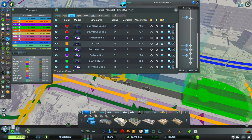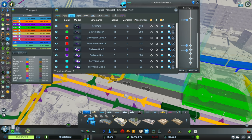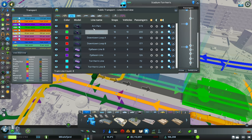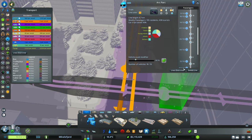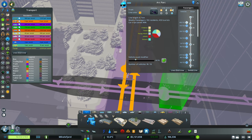Let's check our Arc Park line - still by far the most successful, by a factor of 2.5. I think it's also the longest, which makes sense. No pass-ups, looking good. I could probably cut one or two buses but on stadium game days this gets bananas, so we're leaving it alone. Let's check our subways. Tropicana Express - the east-west is still the busiest but Tropicana is very close behind. That's the yellow line we've been working with this episode.